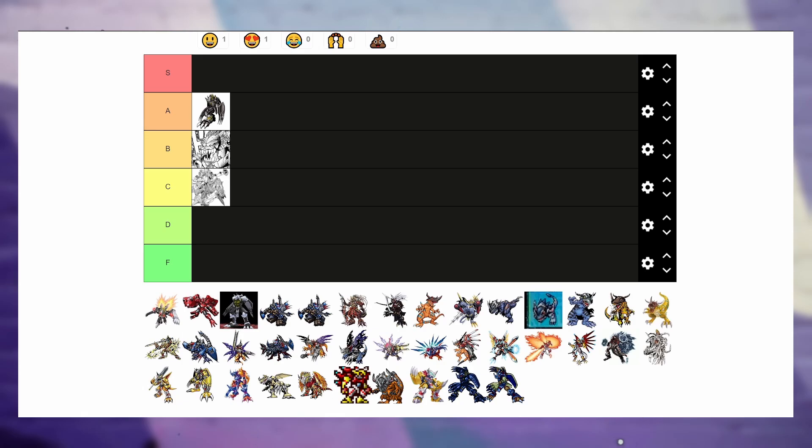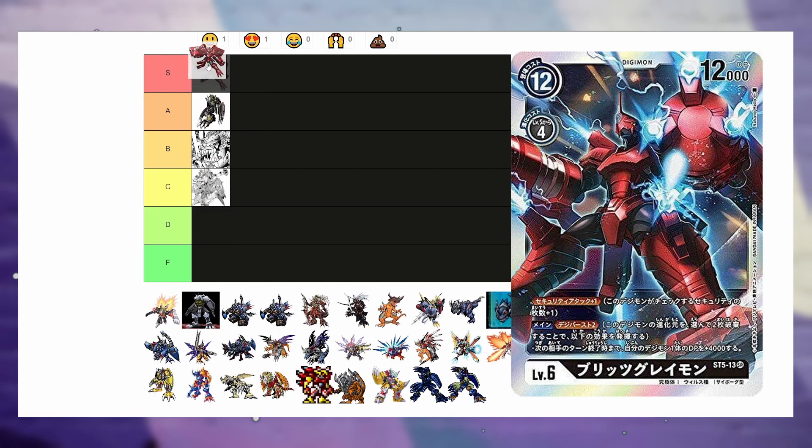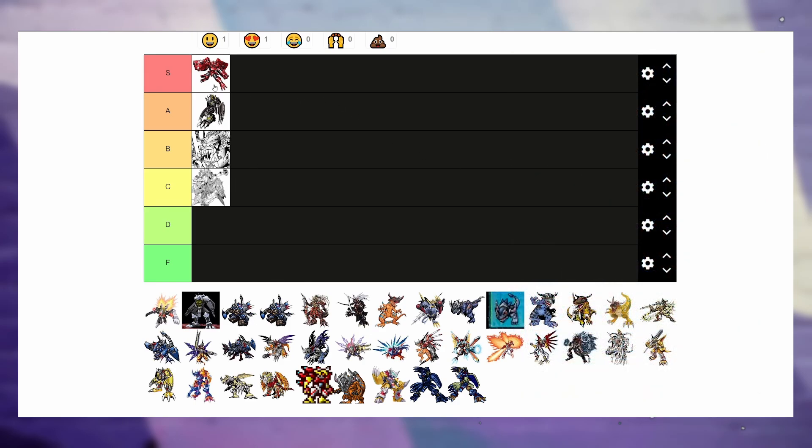Let's go to Blitz Greymon. You guys already know how I feel about him — he's cool as hell. Swapping out the sword for guns, as like a reverse of Metal Garurumon, is the coolest idea ever. The crimson red with revolver arms — how do you make something that cool? It's pretty scary that we went from C all the way up to S, but we're gonna keep it.